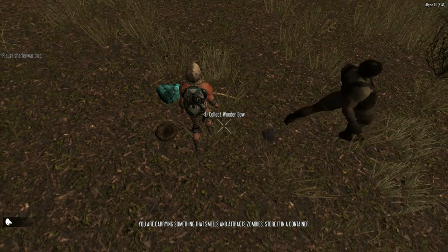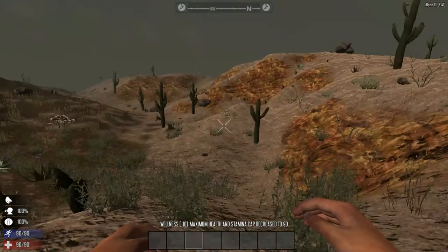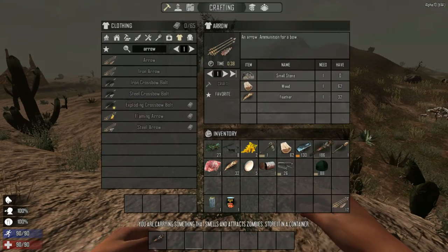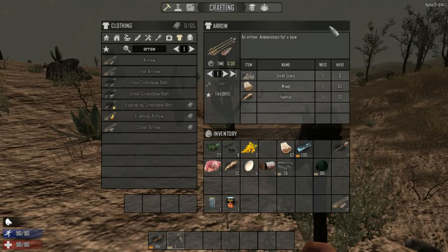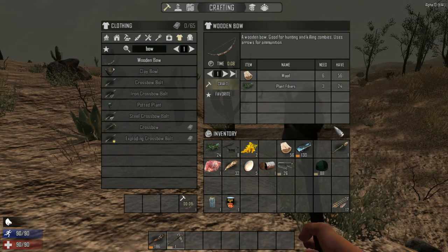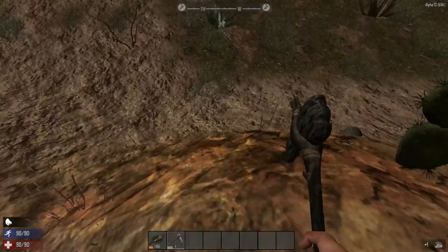I threw everything into my inventory except the bow. We died — now where did it spawn us? Let's get this stuff back into our inventory. We're going to need a bunch of stones, we'll have to rebuild our bow — no big deal. Looks like we're good on wood, so let's collect some stones.